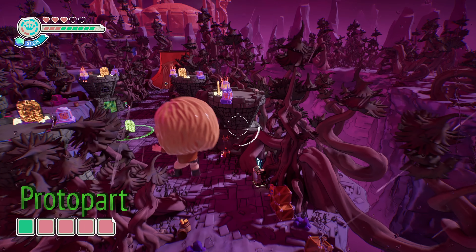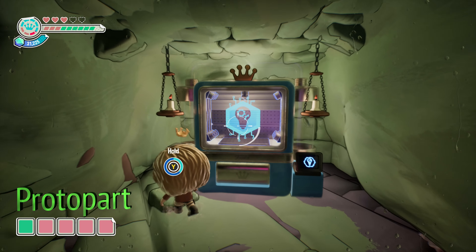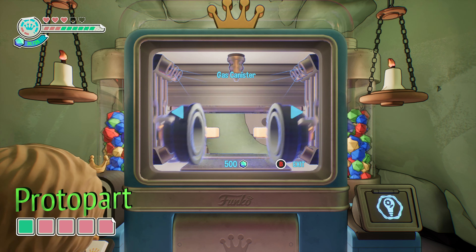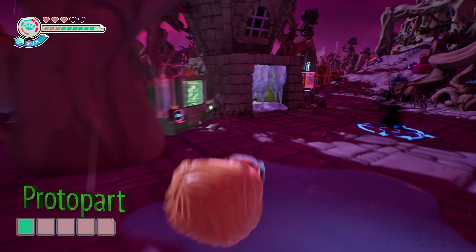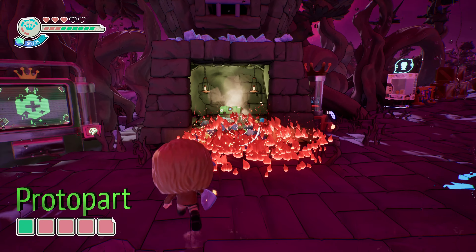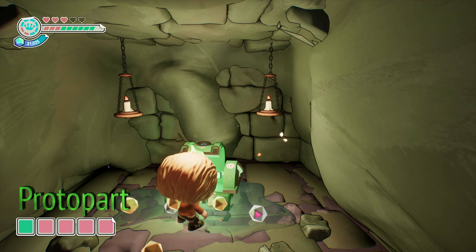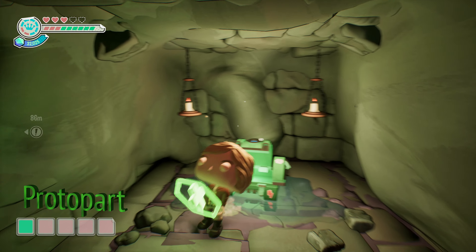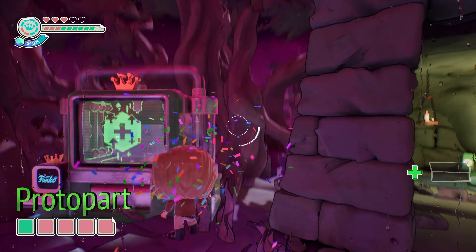For the green soda proto part, we need to melt down some ice. So we head over to the blue mold machine and mold a gas canister. You could also use a flamethrower character like Childs from The Thing, but we're going to use the gas canister. We place it down, cause it to blow up, and it's going to quickly melt down the ice, giving us access to a green chest. We open it up, grab the green soda proto part, and deposit it into the green mold machine right next to it.